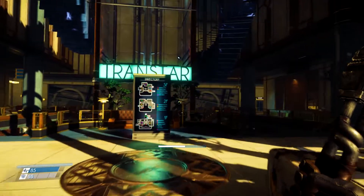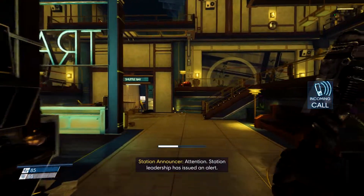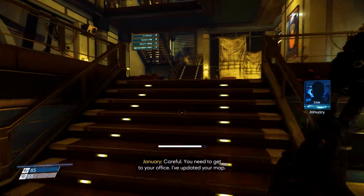Make your way to the middle of the lobby right here and we're going to be going to the security station. Leadership has issued an alert — you need to get to your office — so just a fair warning.